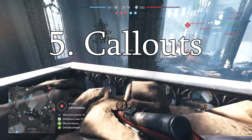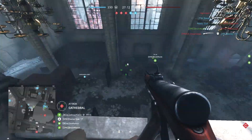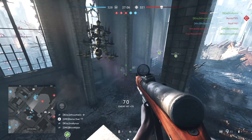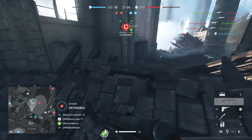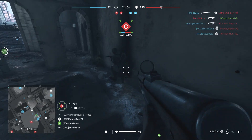Number 5: Callouts. Creating your own callouts is another very important thing to do — one of my top tips actually. Find things, create a name for them and stick to it. As you can see we're playing on Devastation here and there's a balcony that overlooks most of the church that's been partly destroyed. Nice and simple, we just call this part of the church Top Church. But whatever you choose to name parts of the map, stay consistent with it when you're playing with your squad.